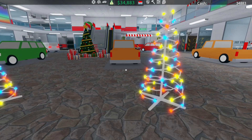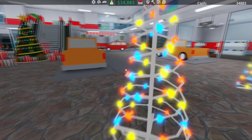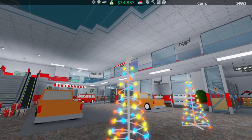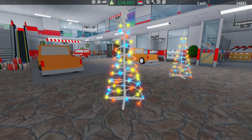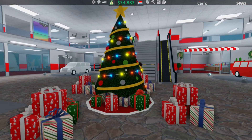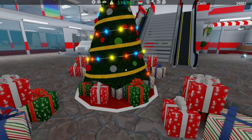Look at these Christmas trees — there is another style you'll have to go find yourself. This one is pretty cool, it's got a star on top, pretty see-through, pretty dandy. This one is your more traditional Christmas tree and it's got gifts around it at the bottom, which is pretty cool.